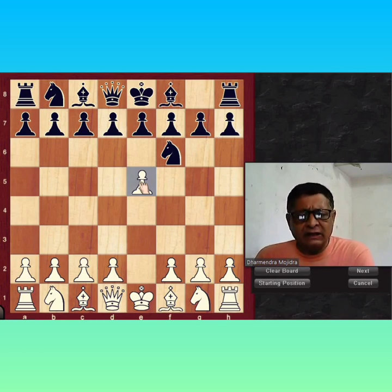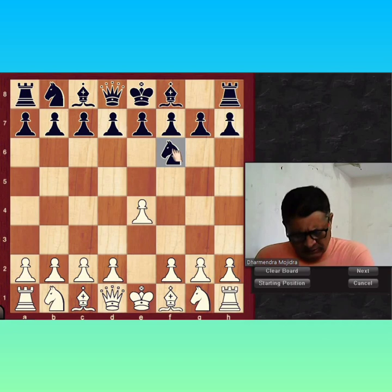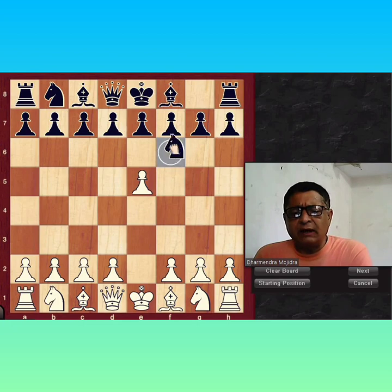I recommend the exchange variation against Alekhine Defense. Let's start with the exchange variation. White plays E4, Black plays Knight F6, and our second move is E5. The moves so far: E4, Nf6, E5, Knight D5 — this is the most common move for Alekhine.